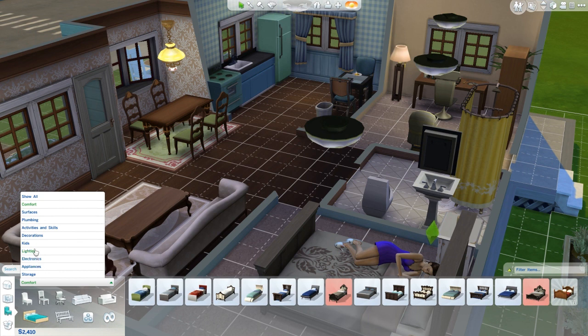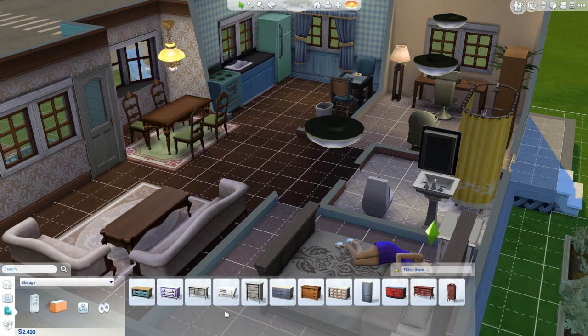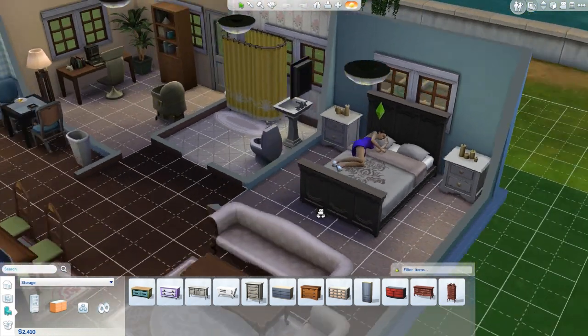I was considering making a nursery type thing but then I was like, what's the point because that baby's not going to be a baby for that long, and he's not going to be a toddler, so there's no point. But I need to make a kid's room obviously, so I'm considering maybe adding a room on because an office is very crucial. Where is it — storage — bookshelves — dressers, all right.